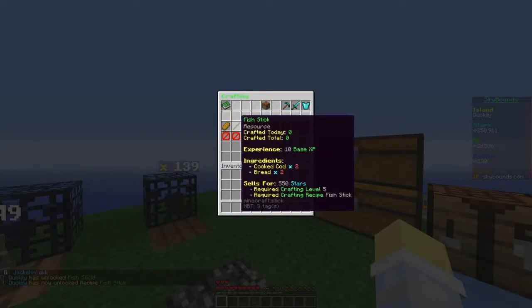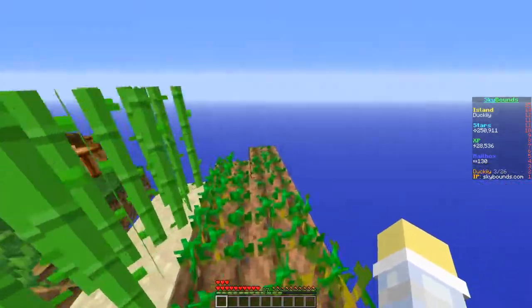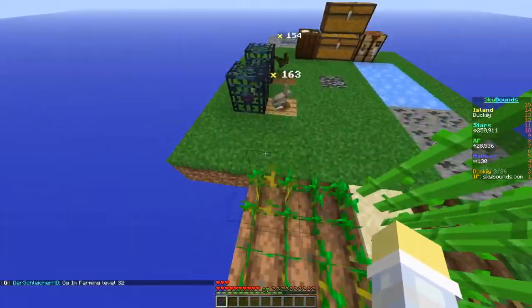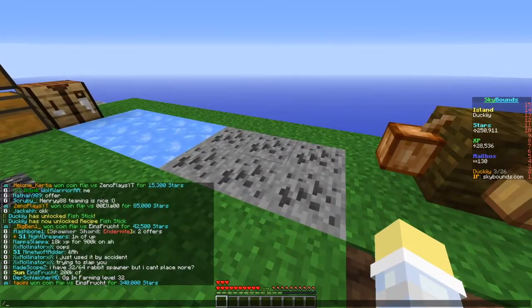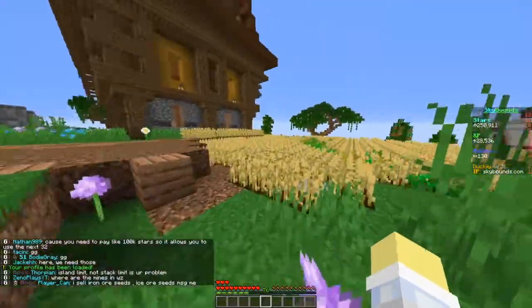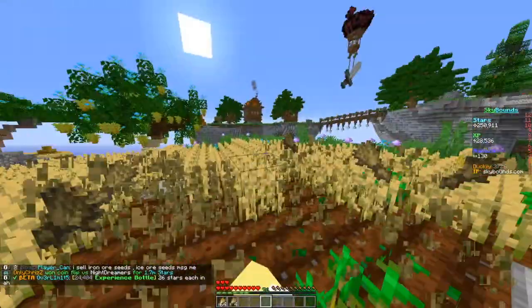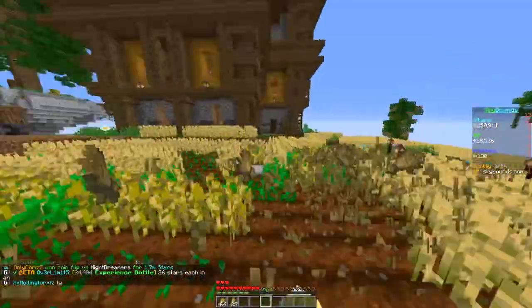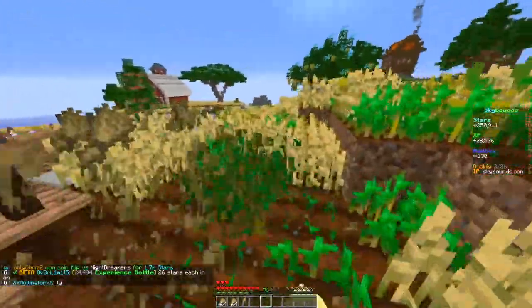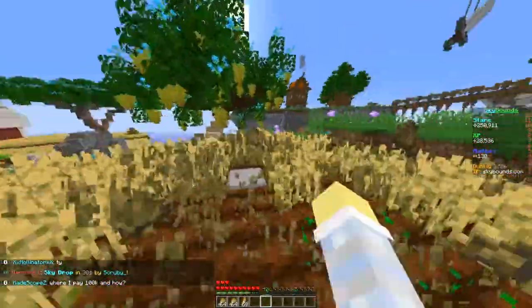If we do slash crafting we can see what we need - cook cod and bread. We're gonna have to go fishing and farm some wheat. I have to do both at spawn because there isn't enough wheat on the island. I think I'm gonna get the wheat first - the wheat's grown! Then we've got to craft it into bread and go fishing for cod.